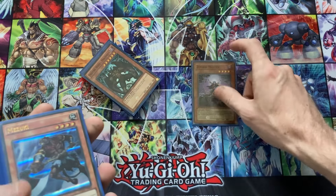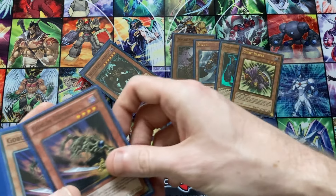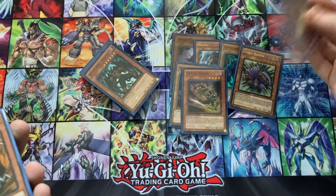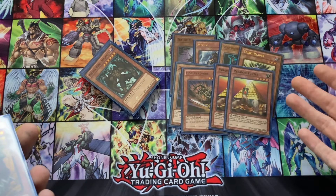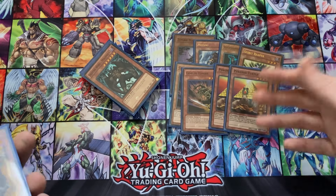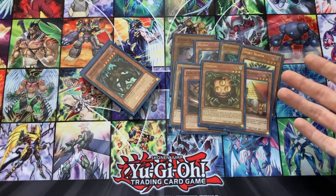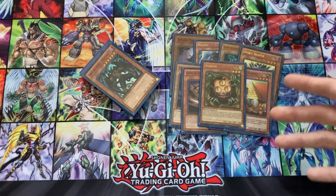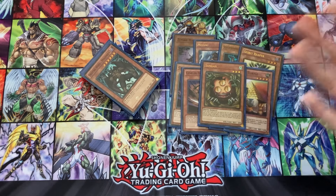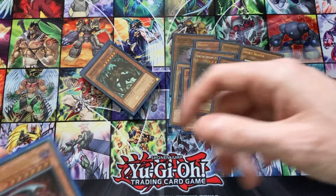For the Zombies: one Zombie Master, one Mezuki, one Plaguespreader, one Reaper, Double Goblin Zombie, and two Pyramid Turtle. That's pretty standard, but it's one of the only ratios that requires any real choice. Two Pyramid Turtle, and Sangan to grab whatever. Looking at other people's builds for Diva Hero Zombies, there's not actually a consistent cookie-cutter build — but Sangan seems amazing since it can grab every card in the deck.